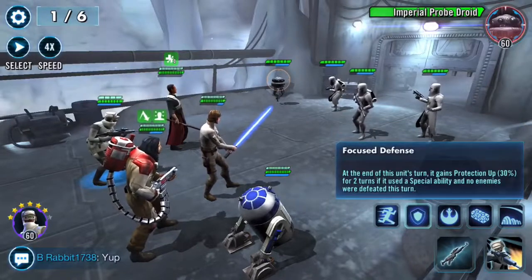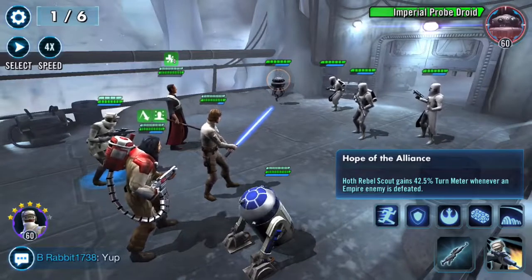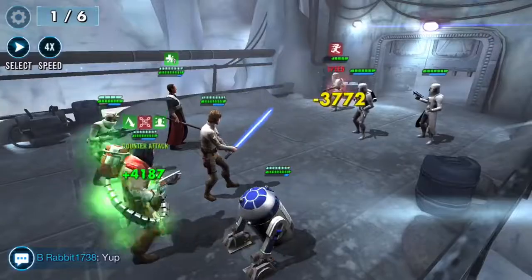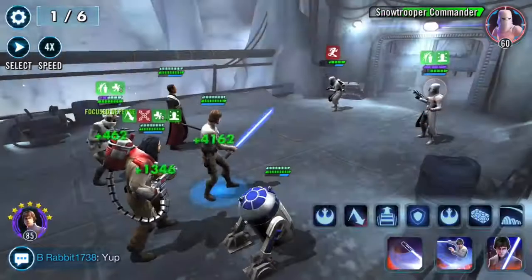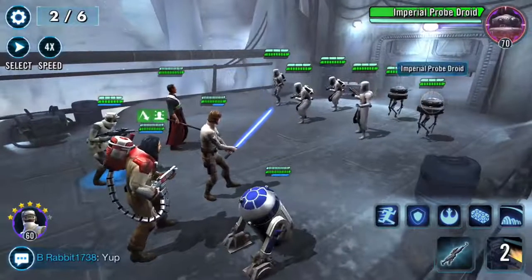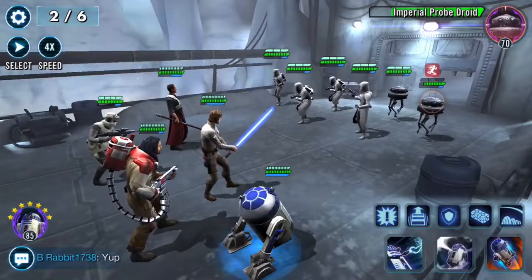We have the Last Stand buff and Protection Up - we're getting a whole bunch of stuff. His abilities do physical damage with a chance to stun, and 100% turn meter on a critical hit. Let's just do his basic right now, try to stun. Nope, nothing. Let's take that buff away, get rid of him, finish this phase off. And then go after the Probe Droids - no AoE because of the other Probe Droid.